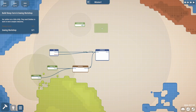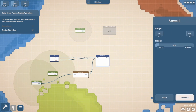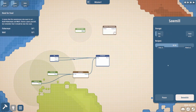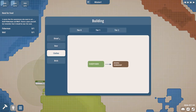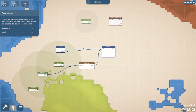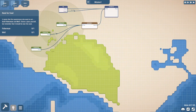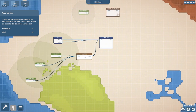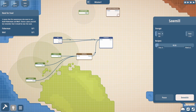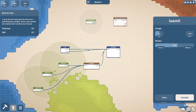We should have enough for the sewing workshop, and indeed we do. The good news is the tree storage isn't filling up, so it's making perfect use of our input and output. We could probably do another forester. It's not really part of the tutorial, but it's good to experiment and see what's an optimal layout. Three foresters seems to be maybe the optimal amount.